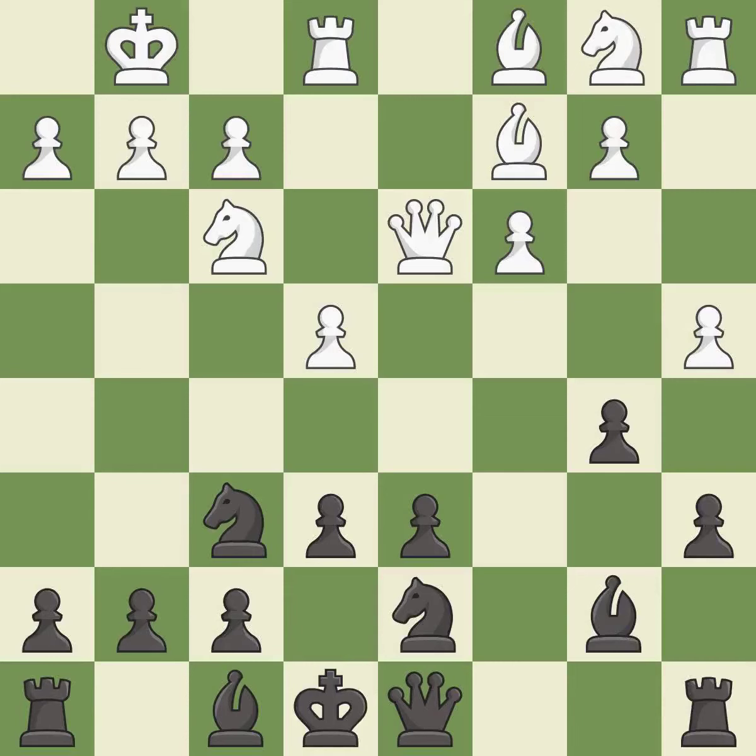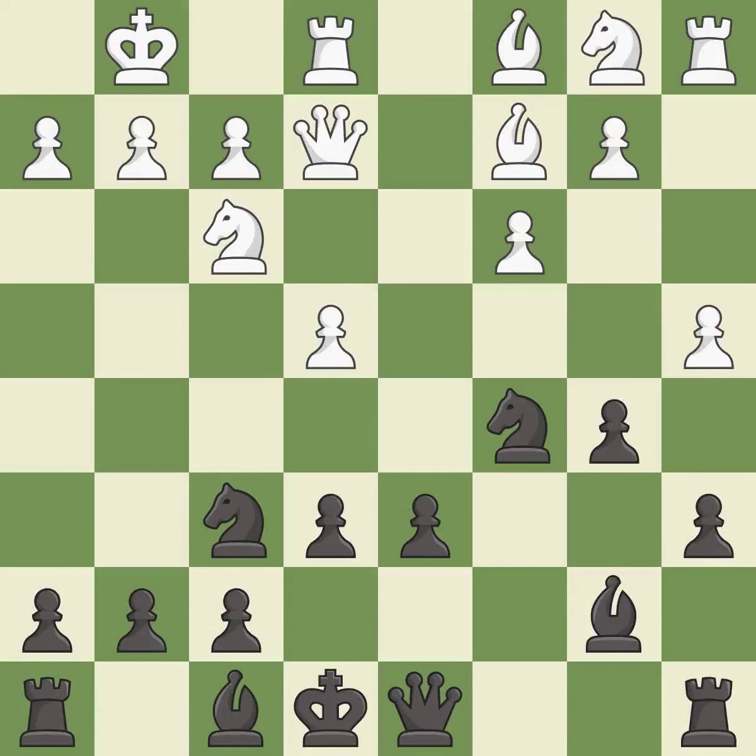Takes back. This attacks a queen, winning a tempo when it moves away. The queen is moved to safety. This move puts the pawn on a safer square. This captures a pawn and eliminates a threat. This threatens to kick a knight.